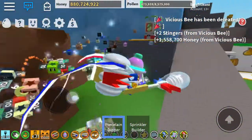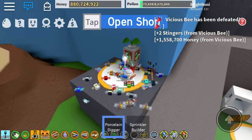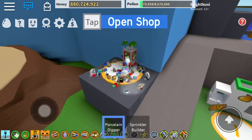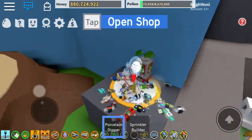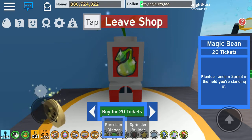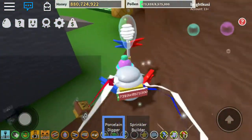You could also do this for the movement, but it's not that useful. If you still want to do it for the movement, all you need to do is move and click on open shop. Now leave the movement and click on leave shop. You will continuously move.